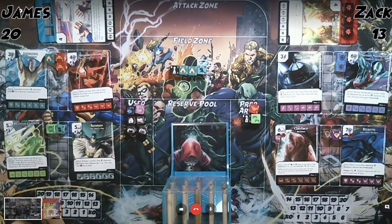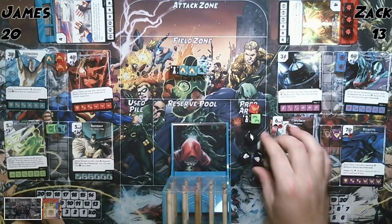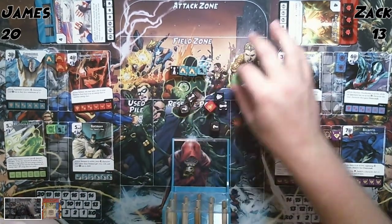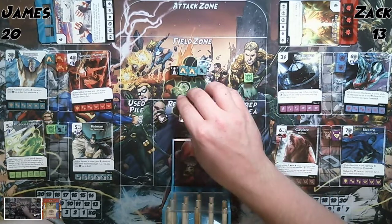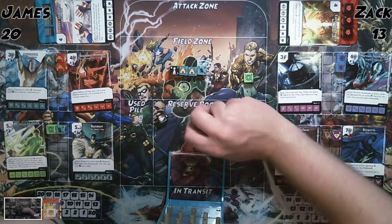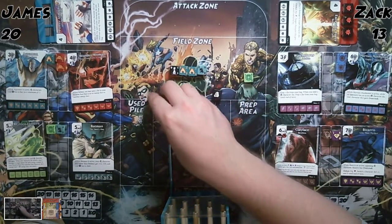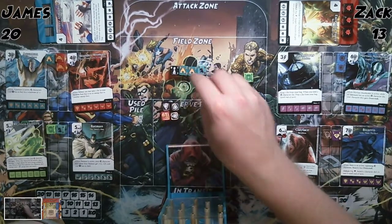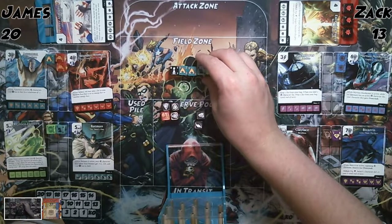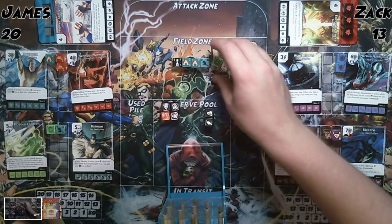I've got a couple more dice in prep. I'll draw two out of my bag and refill. We need Green Lantern. And we get him — level two. I even got a shield. I'll re-roll these. I can't attack with both Green Lanterns though, right? No, you cannot. He fields for free because of Batman reducing fielding cost. If I could attack with both of them, it would be ten damage.